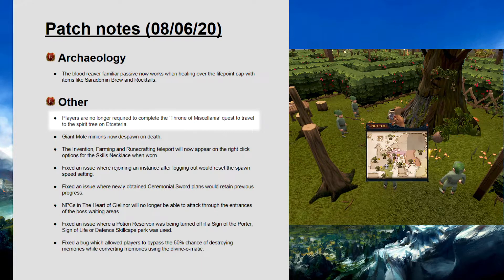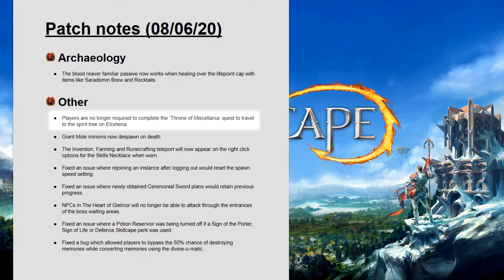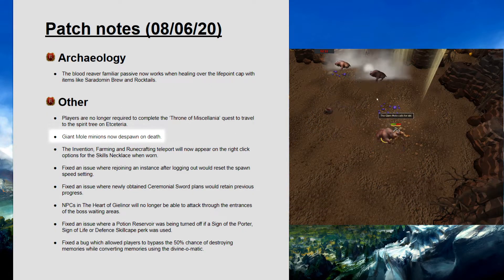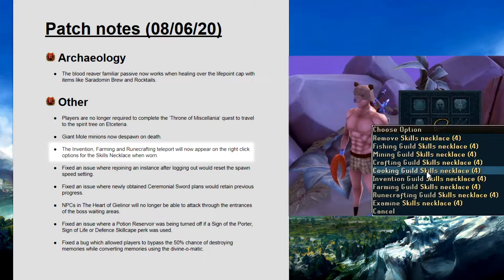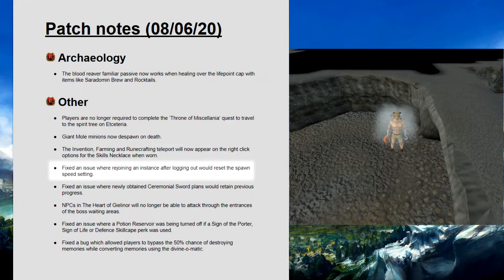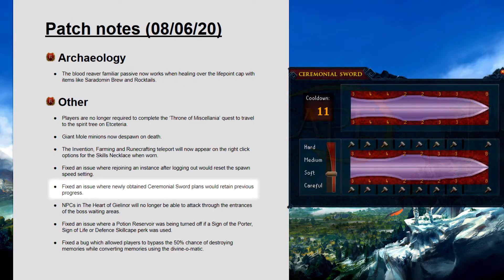Players are no longer required to complete the Throne of Miscellania quest to travel to the spirit tree on Etcetria. Giant Maul minions now despawn on death. The invention, farming and runecrafting teleport will now appear on the right click options for the skills necklace when worn. Fixed an issue where rejoining an instance after logging out would reset the spawn speed setting. Fixed an issue where newly obtained ceremonial sword plans would retain previous progress.